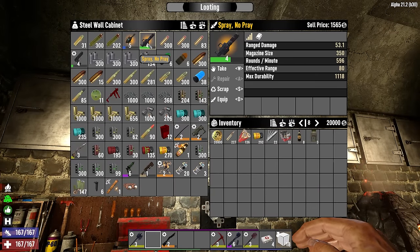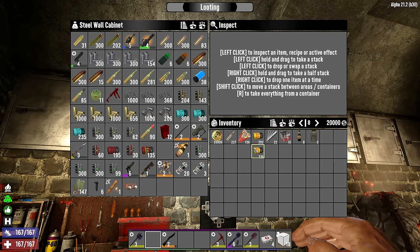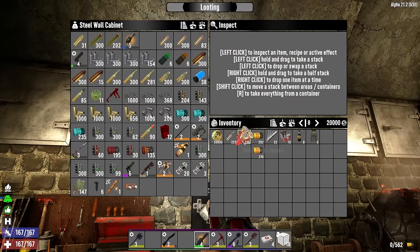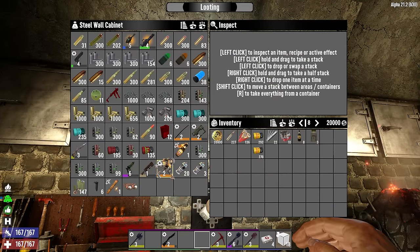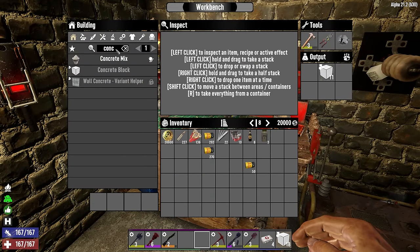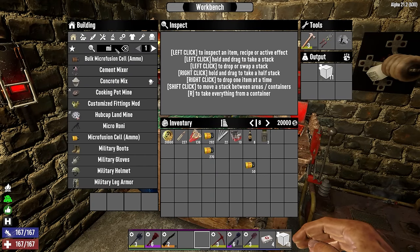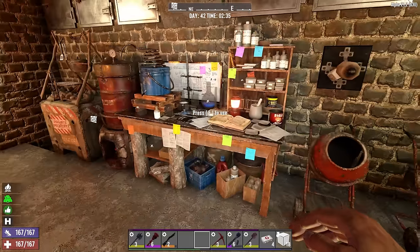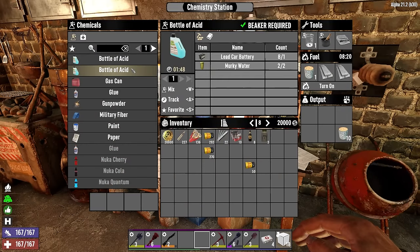The laser rifle is currently repairing using microfusion cells — same as Spray No Prey. That's why we didn't use Spray No Prey during horde night, because I was down to like two stacks of this stuff and I think it uses a full stack when you load it up. That does put us in a predicament because microfusion cells are extremely expensive to make — they require not only a bottle of acid but a car battery.